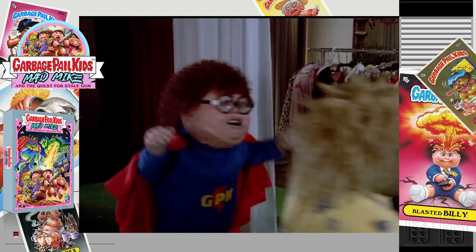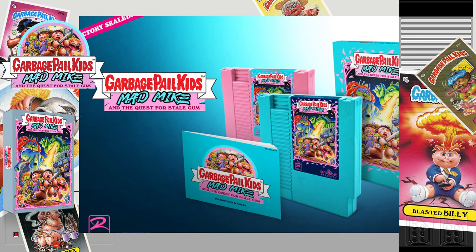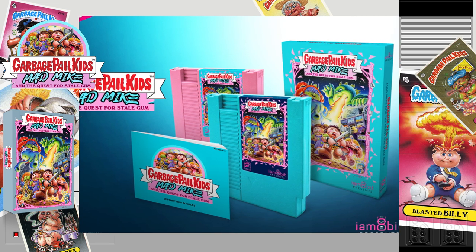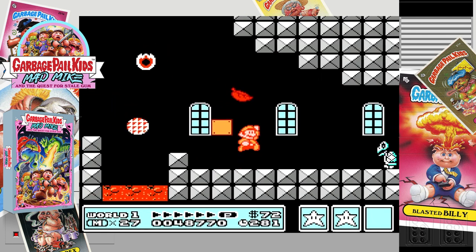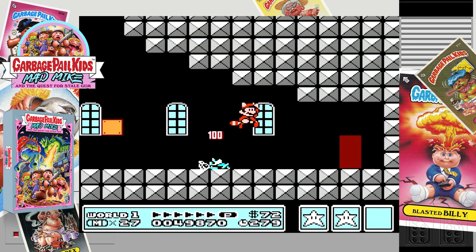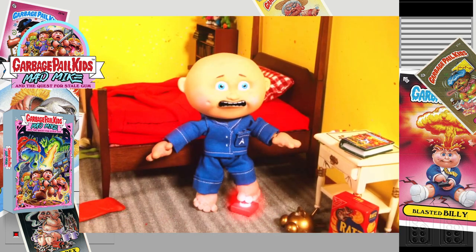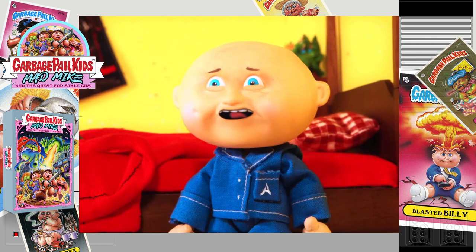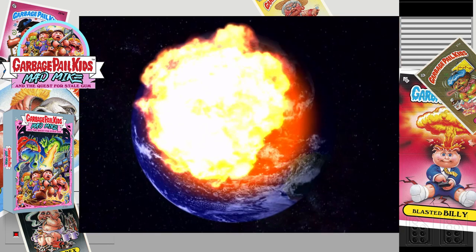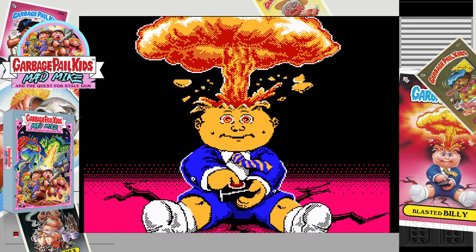You can imagine my excitement when I found out there's going to be a new NES physical game based on Garbage Pail Kids. In this review, I'll be taking the original Nintendo Entertainment System's back catalogue as the baseline for quality. The new Garbage Pail Kids for the NES tells a story of events after the short film Mad Mike Fury. If you've not seen this 10-minute short, I'll leave a link in the description. After his last adventure, Mike goes in search of gum at Topps Factory.